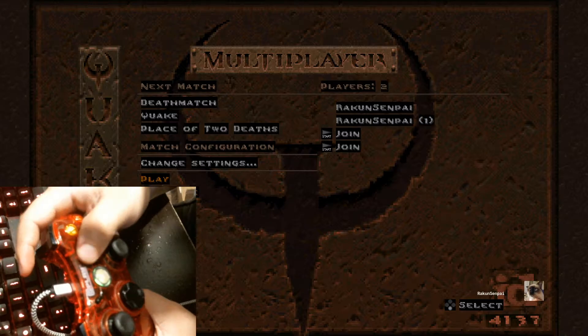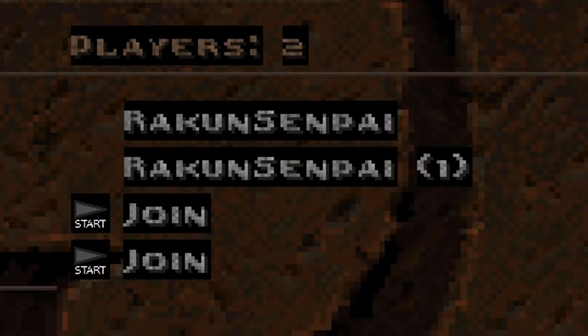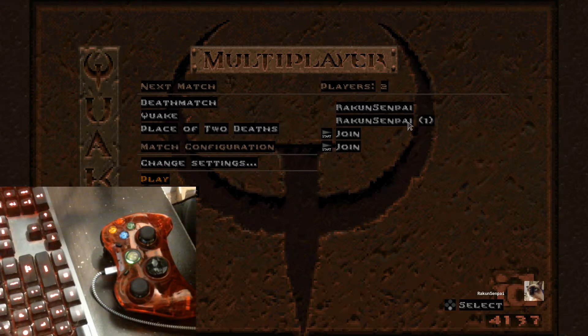Now once that setting's on, you press Start and boom — you're gonna have it like the old Call of Duty days. You get the split screen view on the side and there you go. You can play — sadly you don't have custom names but that's local play for you.